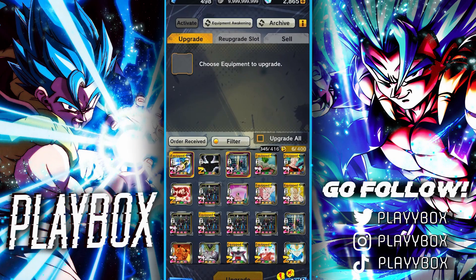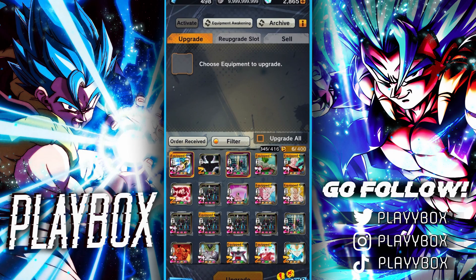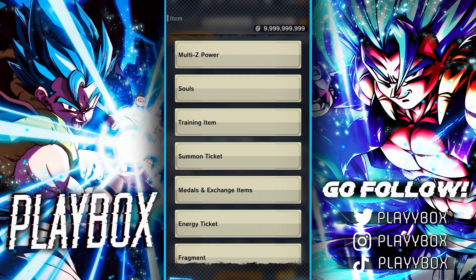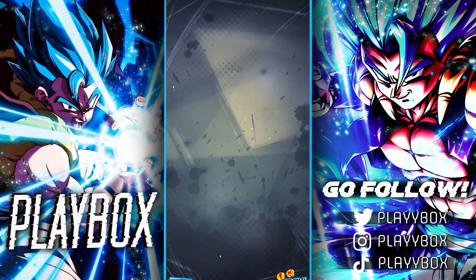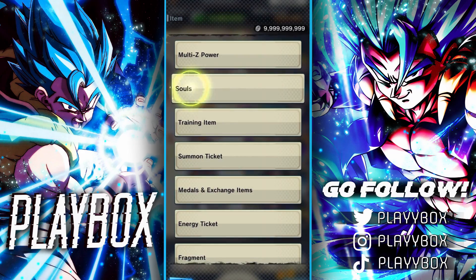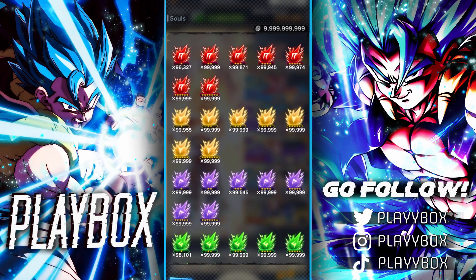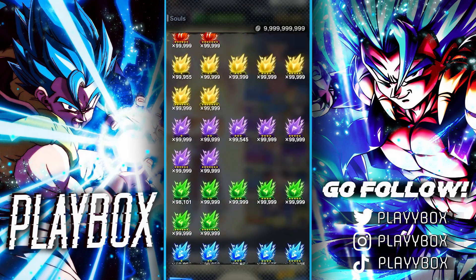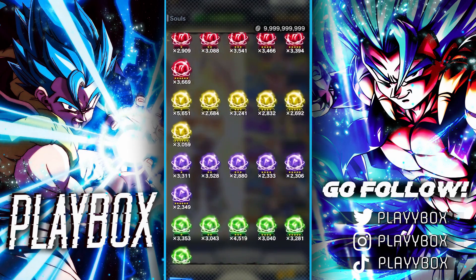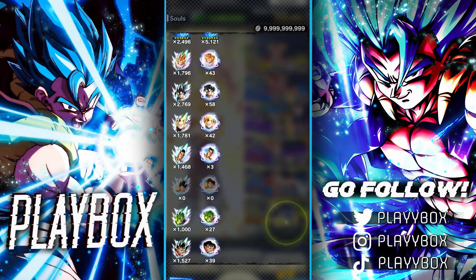Next, I've got 500 Chrono Crystals maxed out Zeni — thanks to the Hoi Boy event. Here's my multi Z power. Souls is the next good thing to look at — I've pretty much maxed out souls again, thanks to the Hoi Boy giving us basically infinite skips and infinite energy, so I decided to max out all my souls. And here are the super souls — a good amount — and the Zenkai souls as well.